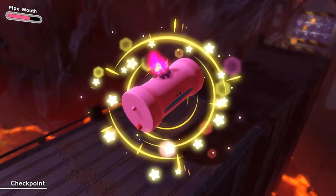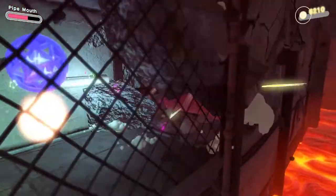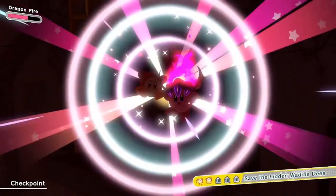When you get the pipe mouthful mode, instead of jumping on the last jump, let the pipe kind of fall down so you can bust through the boxes on the bottom and then get your third hidden waddle dee.